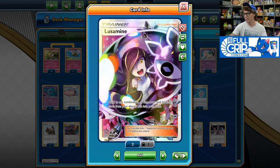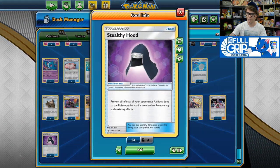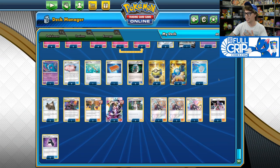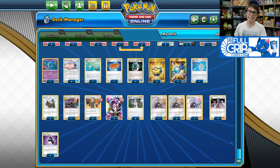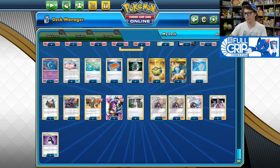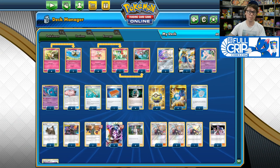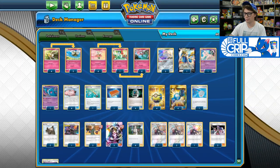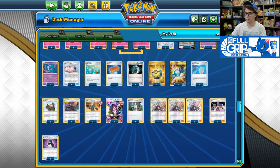We've got three copies of Lusamine so we can bring those Sky Pillars back into play, meaning we have an opportunity to win the Stadium war. Stealthy Hood is also really good in this deck — if you encounter a Ninetales from Team Up with the Nine Temptations ability, Stealthy Hood prevents that gusting. It also prevents the Shining Vine ability on Snivy and Venusaur Tag Team GX, and it prevents Obstagoon, which would be a huge problem sniping your pretty low HP Pokémon every single turn.